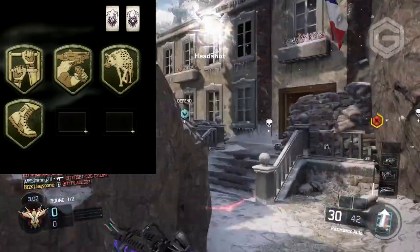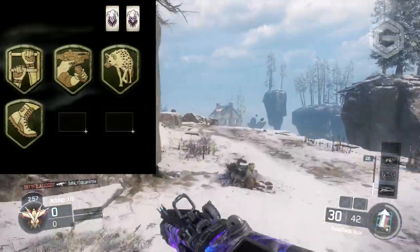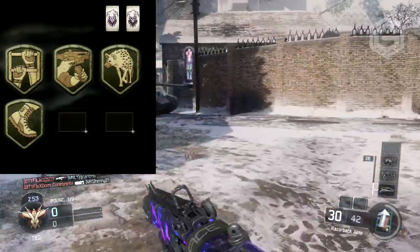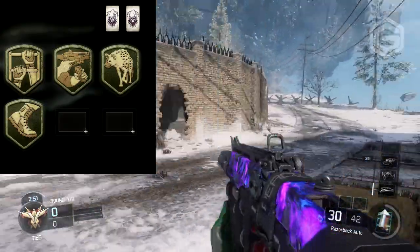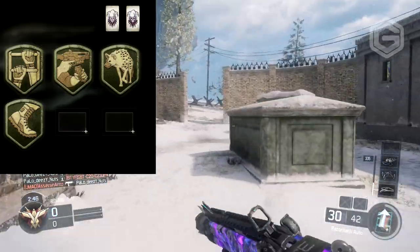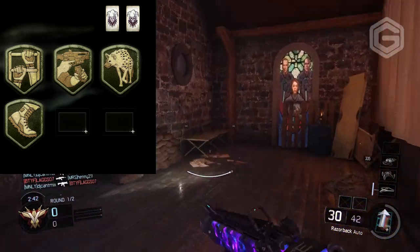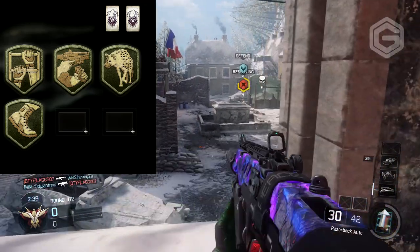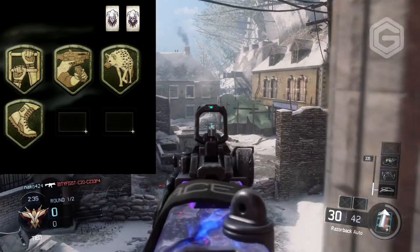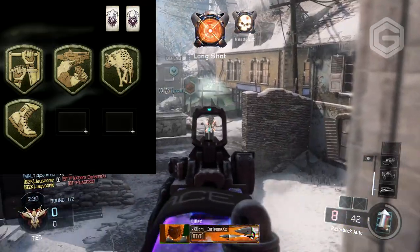The next perk slot looks like Scavenger, where you basically get more ammo off dead bodies. A lot of people on Reddit think it's Dead Silence, but the reason I don't think it's Dead Silence is that Dead Silence is usually referenced by a panther, or an ear with a big red X, or a stealthy shadowy character. As you can see, this icon is more of a hyena, so to me Scavenger fits better judging by the look and the animal.